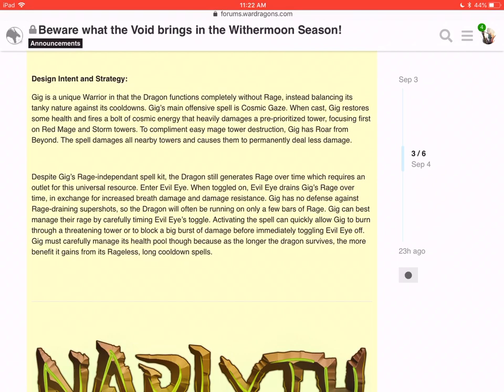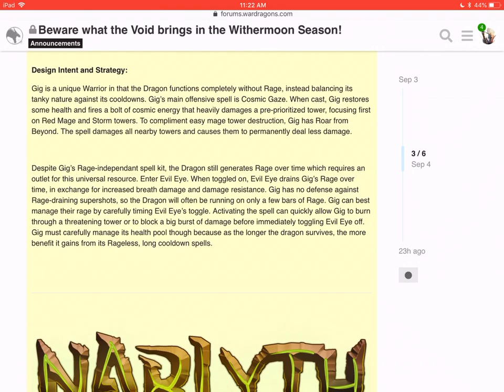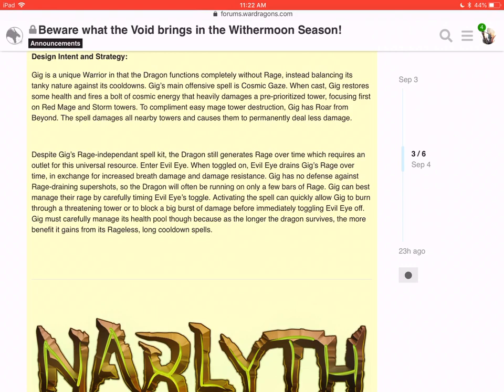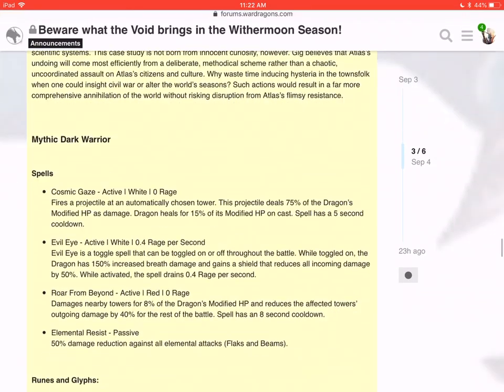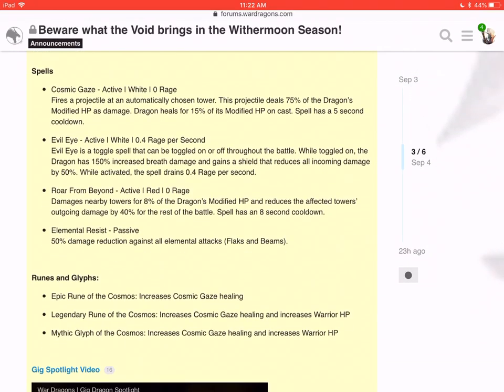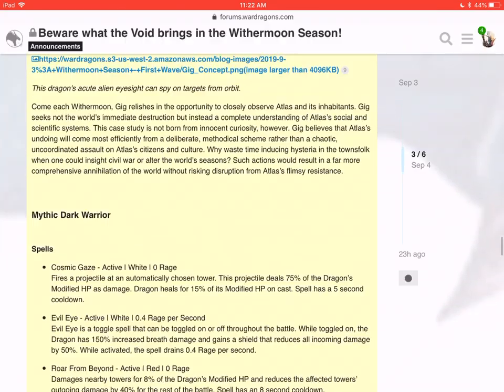Here's part of the thing: if you have an electro flak that's about to super shot, you can use Evil Eye in order to absorb the damage. Also, thinking about it — you could use Evil Eye the second you turn onto an island, because all the super shots are going to go off right then. The fire flak, dark flak, electro flak, ice flak — all those super shots are going to fire the second you turn that island. If you're using Evil Eye, that will reduce the damage initially by 50%, and you're going to have your rage drained anyway. That's actually really smart. This isn't a terrible dragon — at first I was like 'eh, I don't know,' but I don't think he's going to be bad.